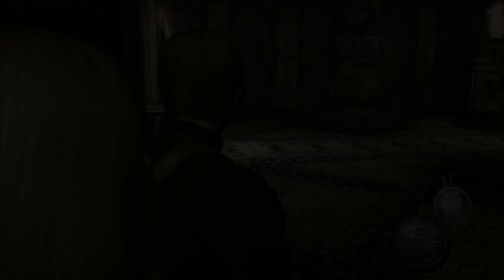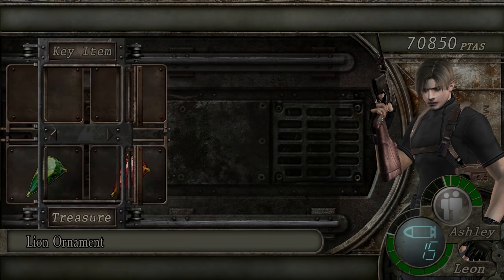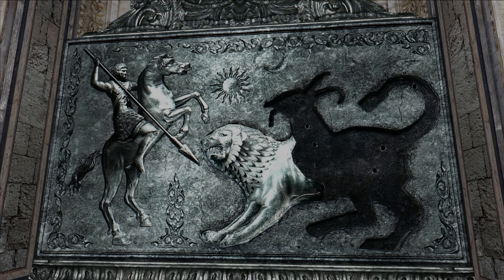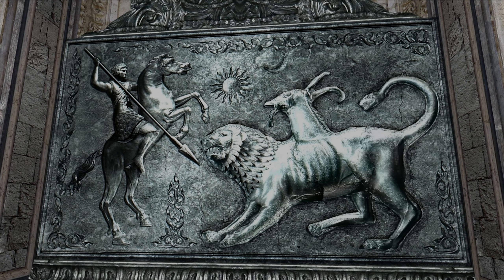I unlocked it. Nice. Any baddies in here? Are we baddie free now? Looks good. Let me insert a beautiful decoration — but something's missing. What could it possibly be? A derpy looking lion. A stupid looking goat. And a slithery butt with a snake attached.